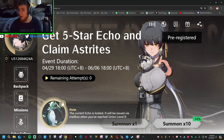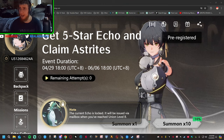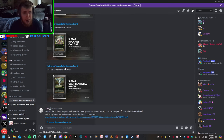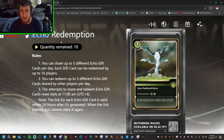What I meant by the attempts — and scanning other people's echoes to have a chance to get it for yourself — is right here on the official Wuthering Waves page. You can go down to the Echo Web Event and basically click on any of these. Say I want to summon a five-star Cyan Feathered Heron. Basically what echoes are is pieces of gear in the game — very similar to relics in Honkai: Star Rail, artifacts in Genshin Impact, or gear in Raid Shadow Legends.